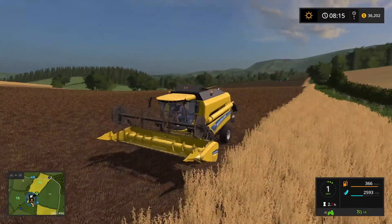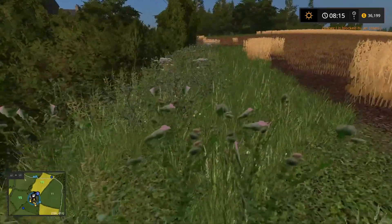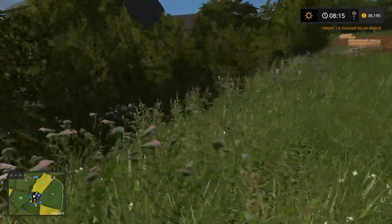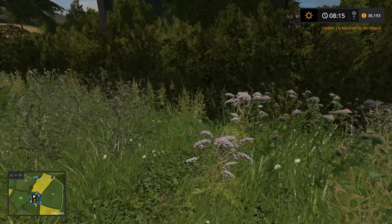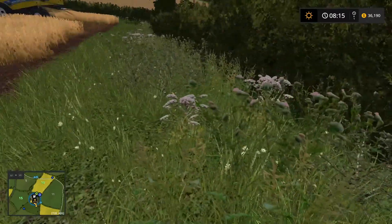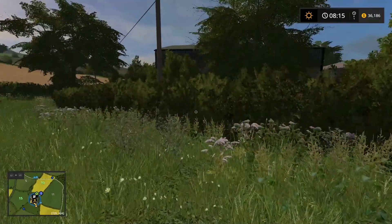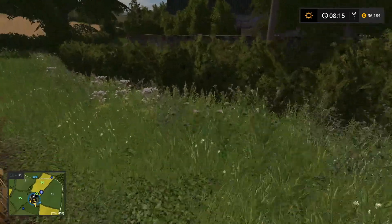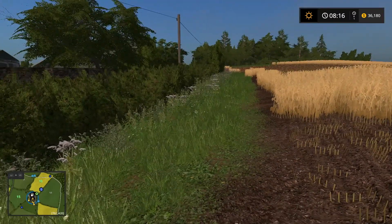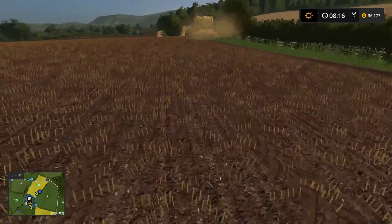They really should make all that stuff — I know it's decorative and looks nice — but make it so we can plow them under. These aren't even flowers, these are weeds, and we can't plow those under. When they come out with Farming Simulator 19, they need to make it a requirement that everything can be modified — that we can plow under these weeds, or at least mow them down, spray for them, or bring a weeder in. Just let us get rid of them.